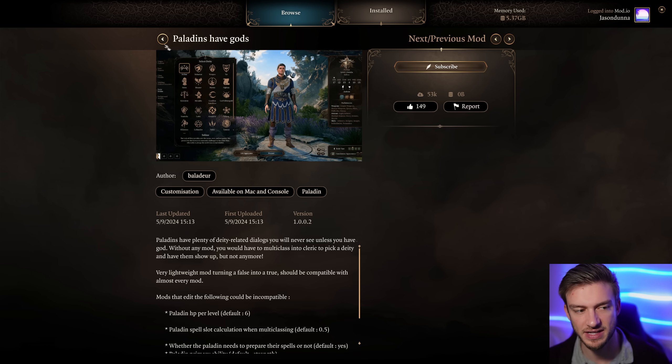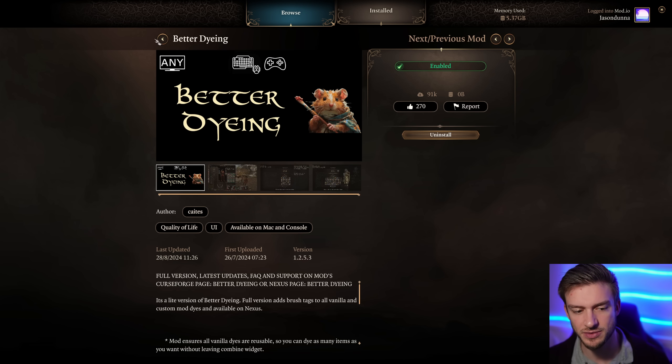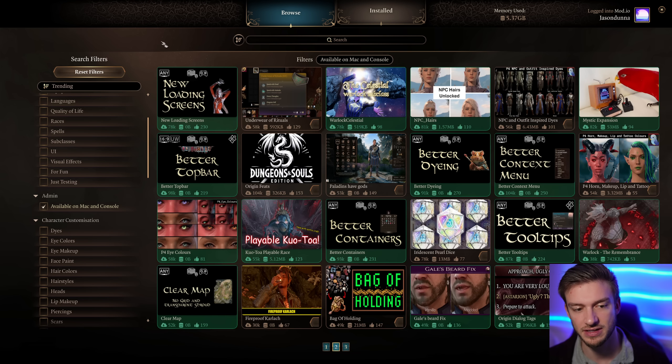Paladins Have Gods just makes sense - Paladins should have a deity to select, and it gives you unique dialogue options as well, which is nice. Better Dying means your dyes don't get used up when you die, so whenever you're using things to dye your clothing, you're fine.